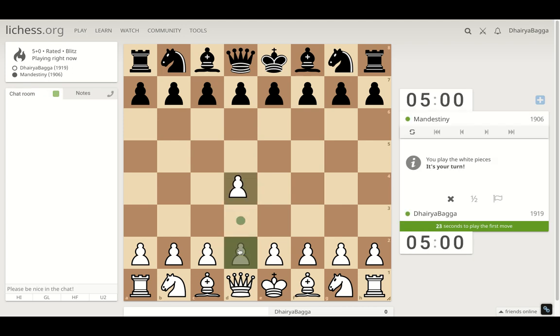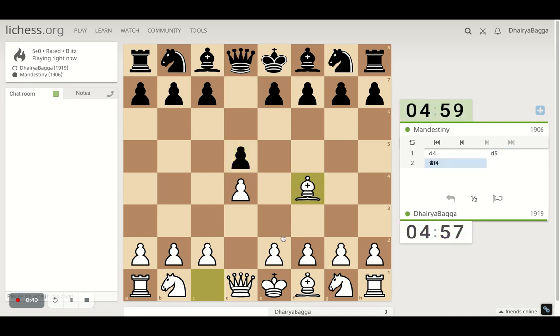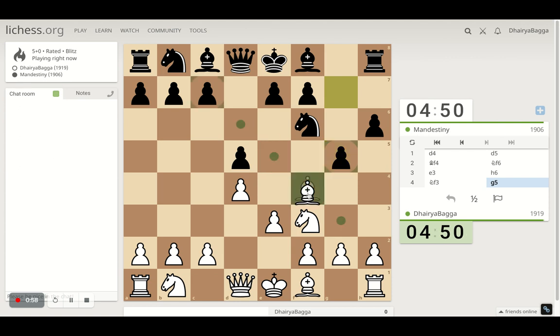I've got the white pieces. I'll play the London System setup — starts with d4, bishop over to f4, then pawn e3. In most cases you develop the knight, develop the bishop, and you're pretty good with the opening. It's a solid opening — it can be dynamic yet solid. You can just plant your bishop here trying to attack the knight, pinning it.